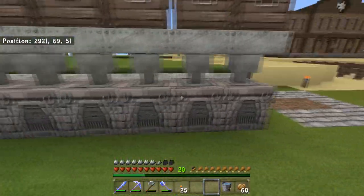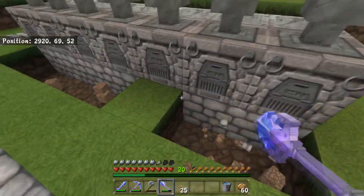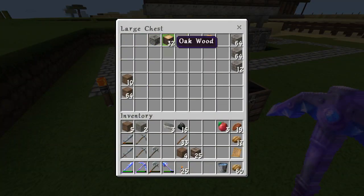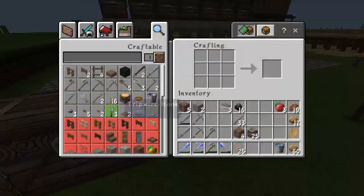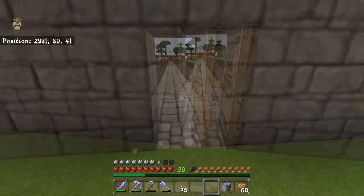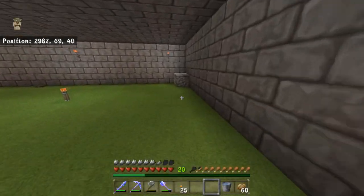So what we're going to do is we're going to be making an output section. We're going to need more hoppers. I don't think I have the required material for a hopper. Let's go back to our starter base and grab some more iron. We have a pretty good amount of iron, could use some more — we'll go mining a little bit later.